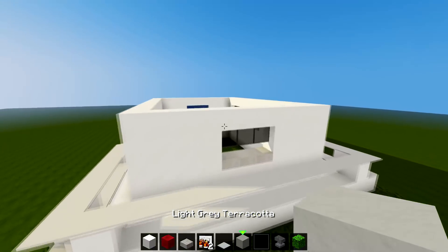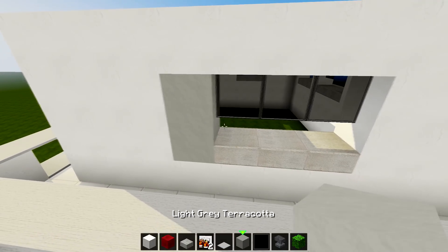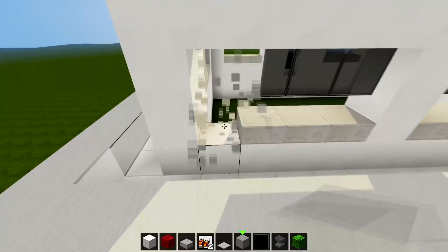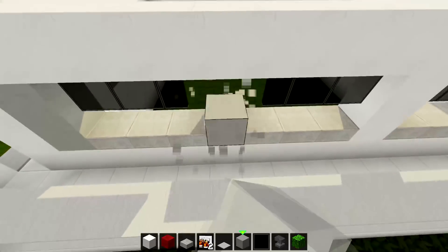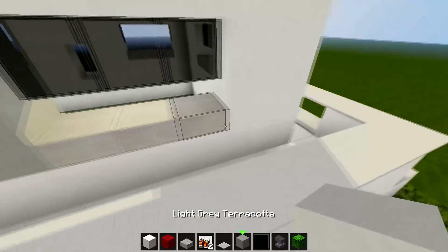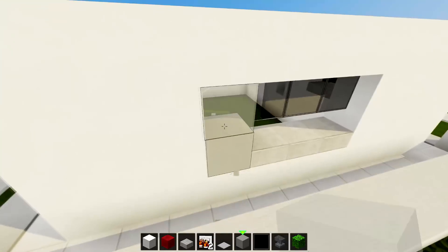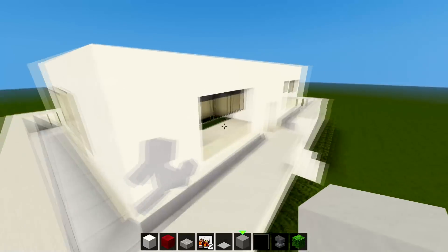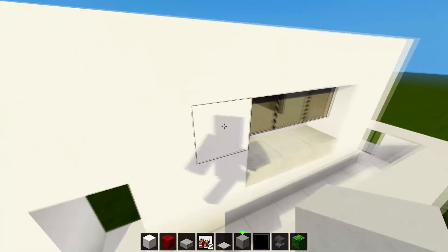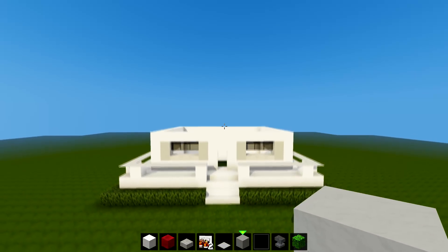You can choose to do this if you'd like: get some light gray terracotta and fill in the sides. If you don't want to do this you don't have to, but just put them either side of each window. Do this all the way around to the side window, exactly the same — fill it in like that. Same at the front, fill it all in.